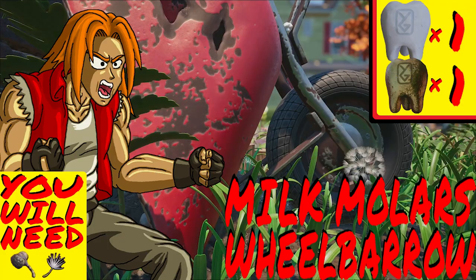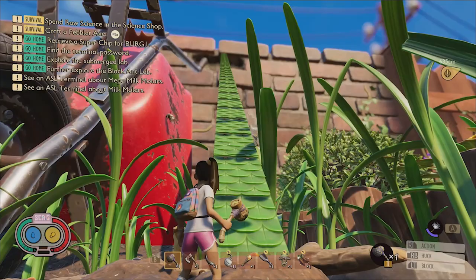Do you like building? Well, you better like building, because to reach both of the molars in the wheelbarrow region, the best way to do it is to build a big ramp. I recommend building the ramp so that it leads to the field station located in the brick section of the yard's fence.